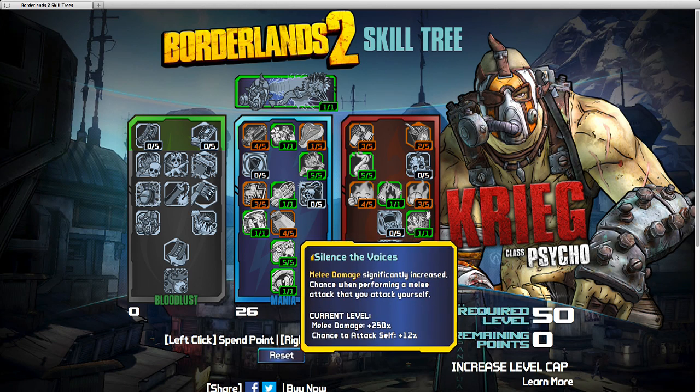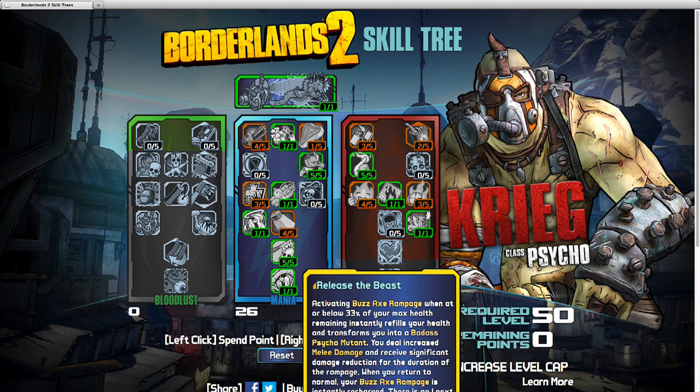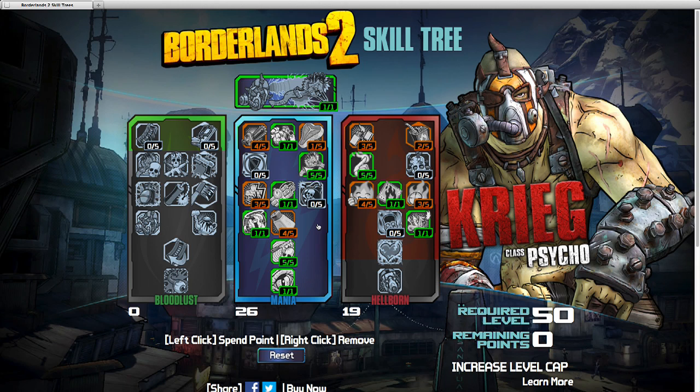I did Salt the Wound just to get to Silence the Voices. I love increased melee damage — I think it's fun. Melee damage is significantly increased, with a chance when performing a melee attack that you attack yourself. There's a slight chance I might really hurt myself, but based on the way they've laid Krieg out, that doesn't sound like the worst thing in the world. You want to invest all your points to get to Release the Beast: activating Buzzaxe Rampage when you're below one third of your health instantly refills your health and transforms you into a badass psycho mutant. When all is said and done, you get all your health back too.